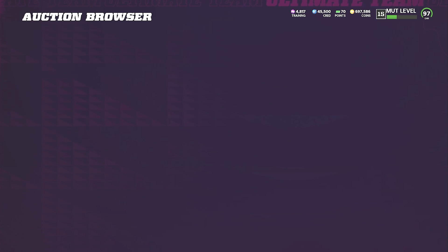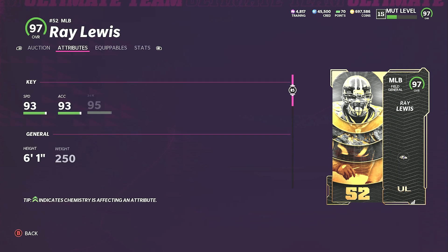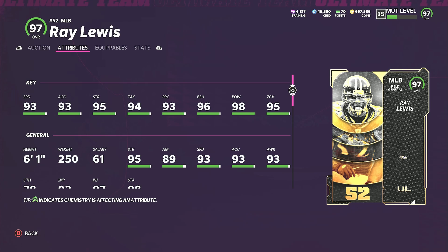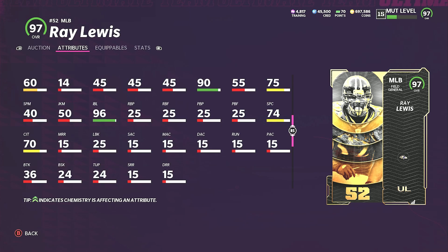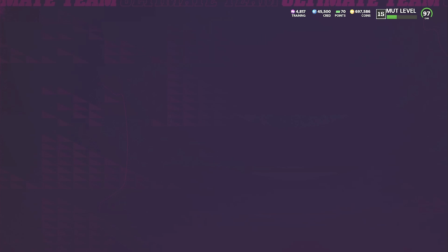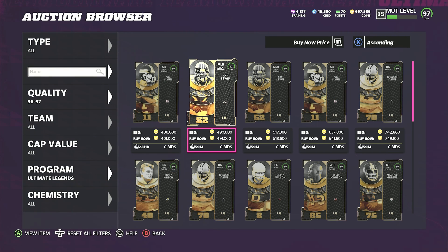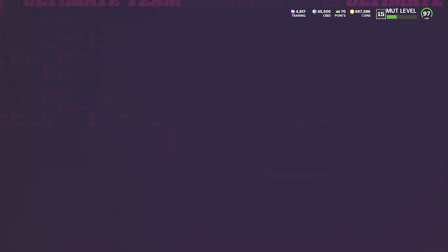Ray Lewis — one of my favorite players of all time: 93 speed, 93 acceleration, 95 strength, 94 tackling, 93 play recognition, 96 block shed, 98 hit power, 95 zone coverage, six foot one, 250 pounds, and 95 power move. He's gonna be incredible — he's gonna do the job that Luke Kuechly did really well.